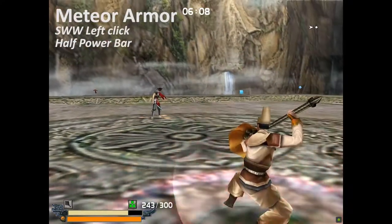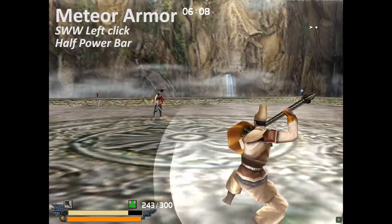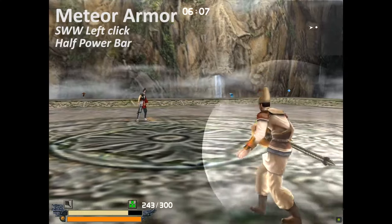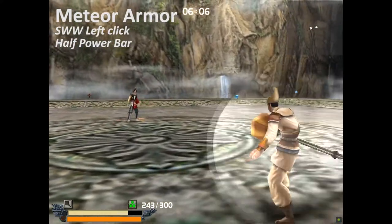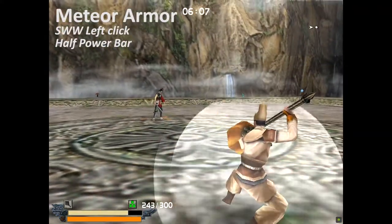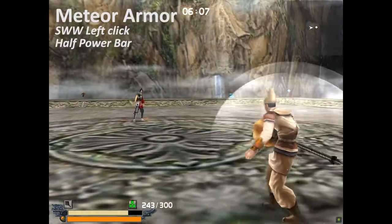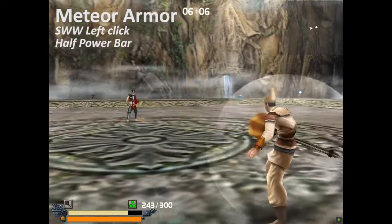Finally, there is also another skill that uses half of the power from the skill bar. I'm not exactly sure what the skill is, but it looks like a skill that increases your defense. To perform this skill you need to press SSW left click. So if you mess up your Meteor Smash and press SSW click, you're gonna waste some of the power and use this skill instead.